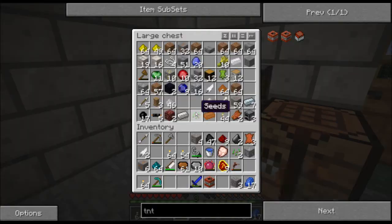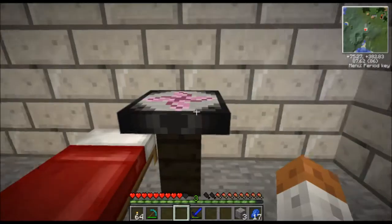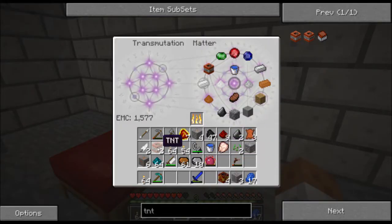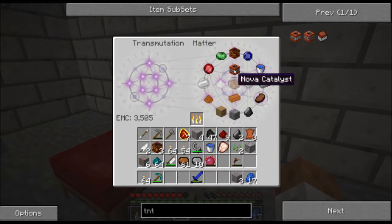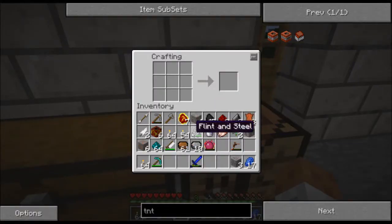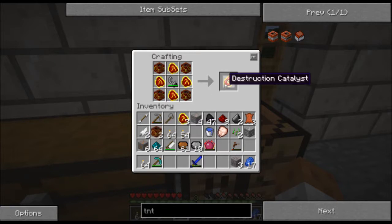I'll take some iron dust — thankfully, iron dust can be transmuted. I only needed two TNT, so I'll throw this back in there and learn the Nova Catalyst. So I have six Nova Catalysts, and that should be enough to make the Destruction Catalyst, which requires four Mobius Fuel, Flint and Steel, and four Nova Catalysts. And that gives me the Destruction Catalyst.